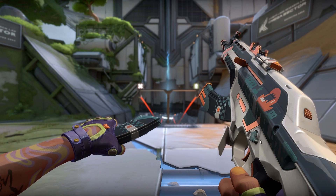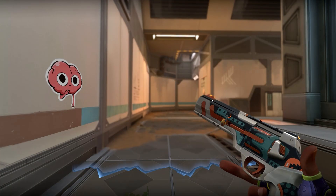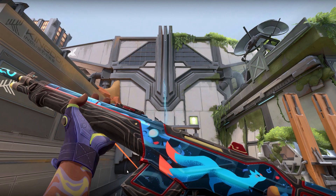We also have a screenshot from the game showing the new Vandal — wait, the new Phantom. I really like this Phantom so much; I think I'm going to buy this battle pass because it looks so cool. We also have the new Sheriff from the default collection, a new graffiti, and the Guardian.